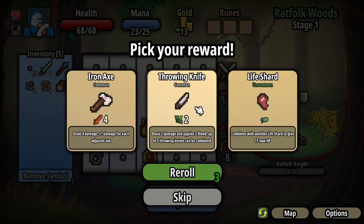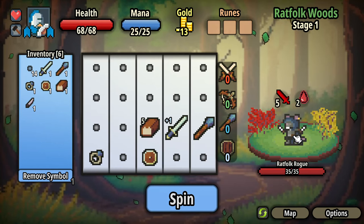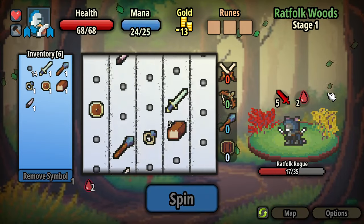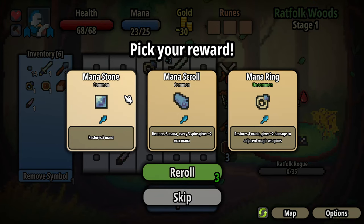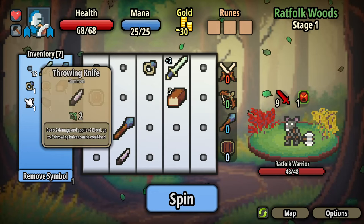I don't want the throwing knife because it's a different type of damage. What have we got here? Ratfolk rogue — looks like he might apply bleed to me as well. It'd be nice if there were some tooltips. Sort of going blind here. A mana stone restores 5; a mana scroll restores 3 and every 3 spins gives plus 2 max mana; a mana ring restores 4 mana and gives plus 2 damage to adjacent magic weapons. First time playing, so not sure what's good to aim for, but we'll figure it out as we go.